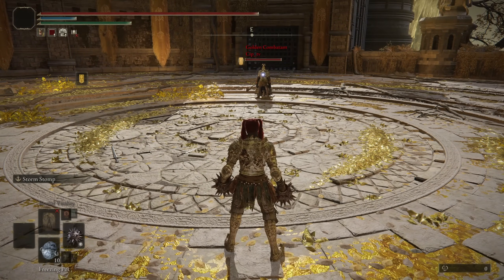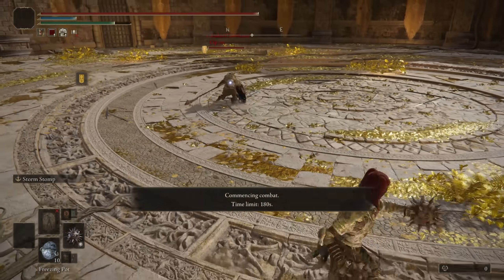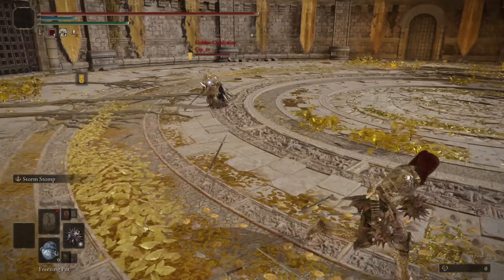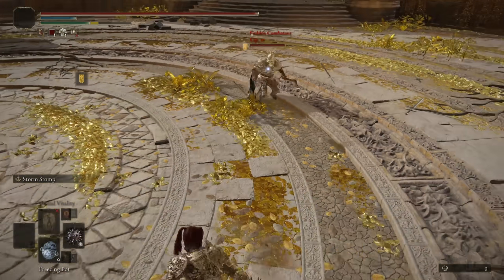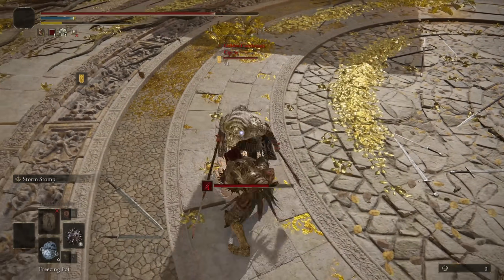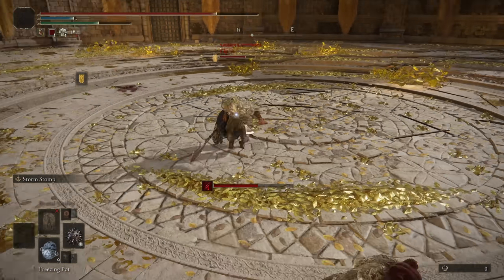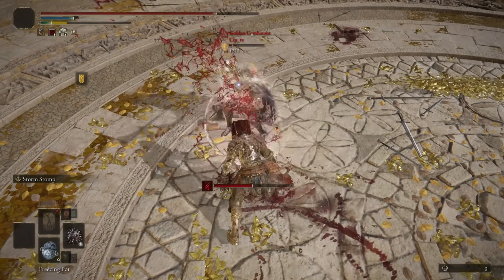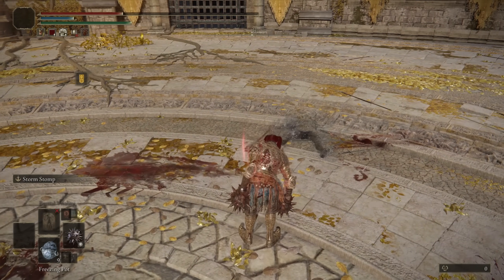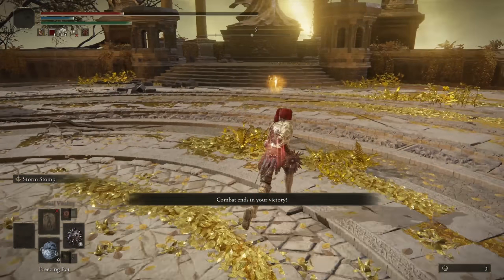Moving into the next match, we have SipTV. I'll start with a Frostpot. Jump attack with a fist weapon — oh, he's got a bleed build, I didn't even notice. So do I, I suppose. We didn't bleed him though. Really fun fight, Sip. I should have guessed the bleed from the Vulgar Militia Saw, but the Hand Axe I wasn't expecting.